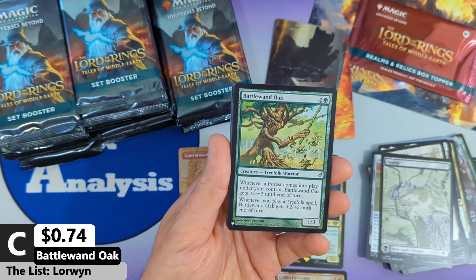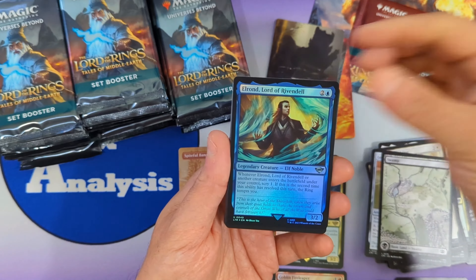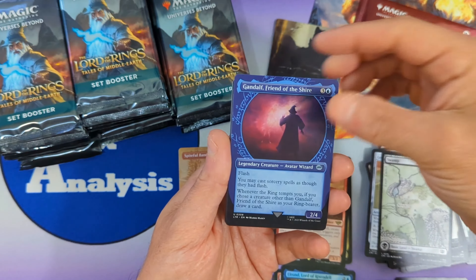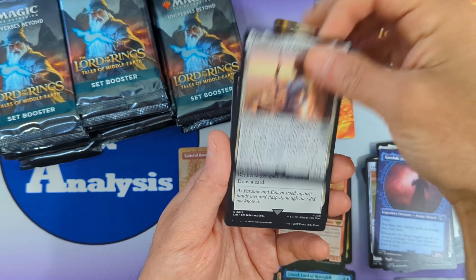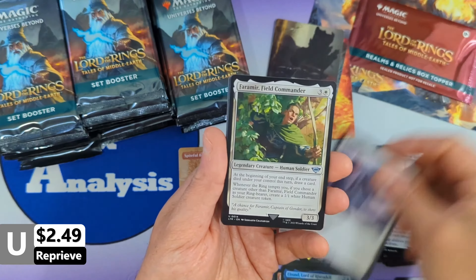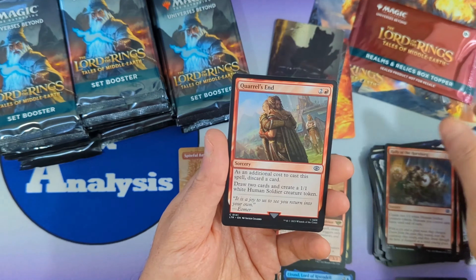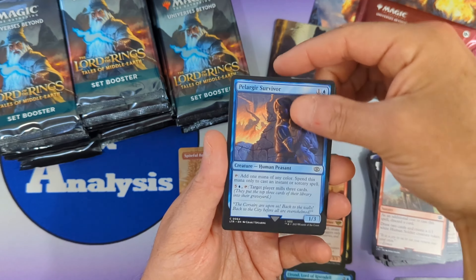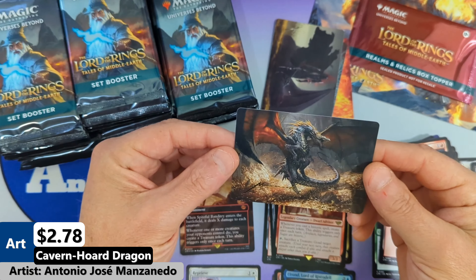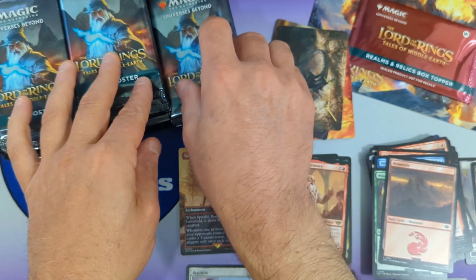We get another list card: the Battlewand Oak — very cool. Then we're going to see Elrond Lord of Rivendell, and Gulon Dwarf Emissary as our rare, with Gandalf Friend of the Shire, Eowyn Lady of Rohan, Reprieve — the one uncommon other than a Nazgul currently valued over a dollar. Then Faramir Field Commander, Relentless Rohirrim, Rally at the Hornburg, Coral's End, Pelargir Survivor, Wose Pathfinder, a regular old mountain, and our first signed art card — the Cavern Worg Dragon.